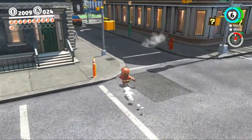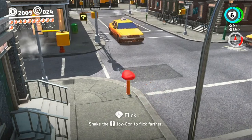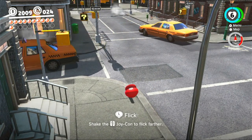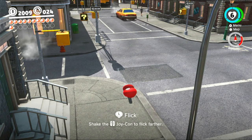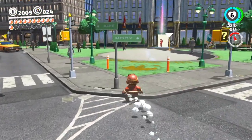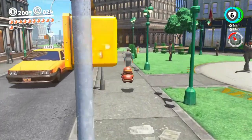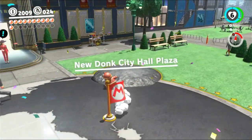The purple coins in this level are literally all over the place, so it's going to take us quite a while to get them all. We can also capture these things on the sides of the road — if we hold away from the direction we want to go and launch ourselves, we can actually run after getting launched in that direction. Let's see Pauline and grab this flag here, because that's going to be useful.